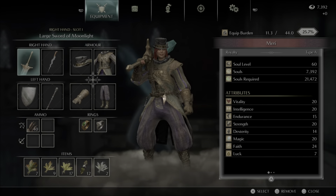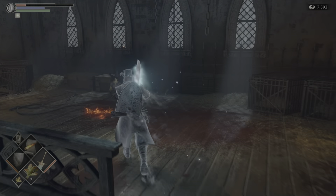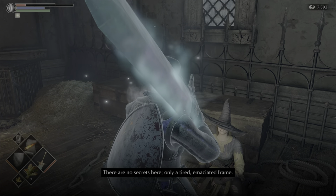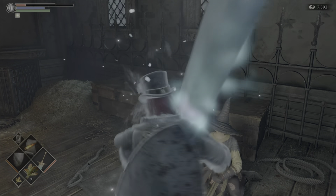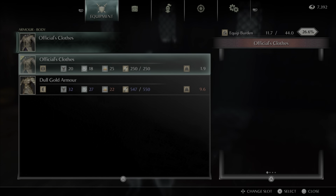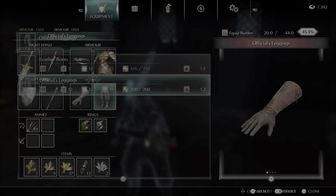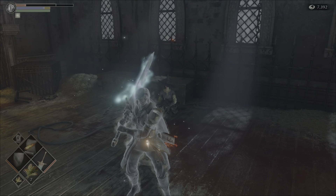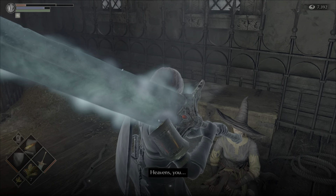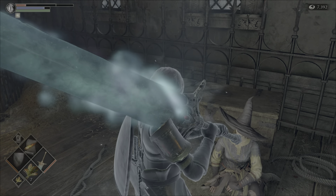When you go over to Yuria, who is just by the side there, if you are still wearing the official set then she will not talk to you or recognise you and she will remain where she is. So what you need to do is change back into your regular gear. Once you have done that you can talk to her again and from there she will follow you back to the nexus.